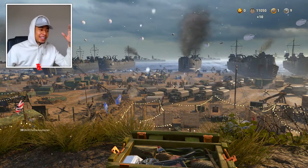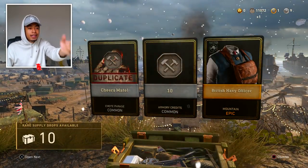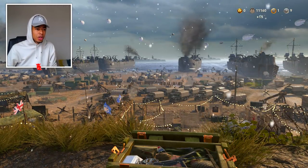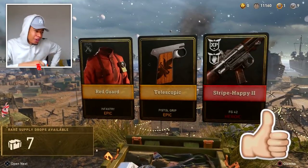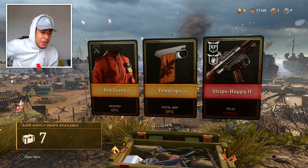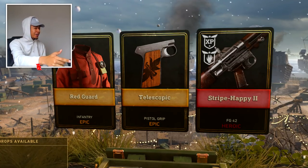We've got 11 left man, this is crazy. This is actually getting crazy. That's an epic, can that be a weapon? No, we've got quite a few weapons. You guys can let me know in the comments down below if you kept count. We've got two epics and a heroic - that's the supply drop we were waiting for. It's the FG 42 heroic variant. Okay, that's my supply drop.